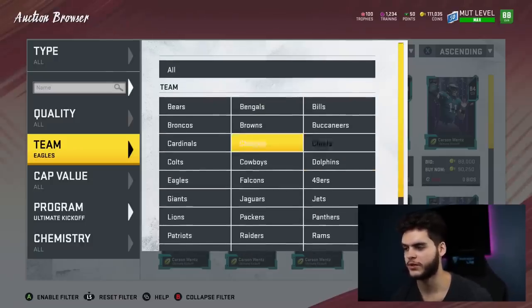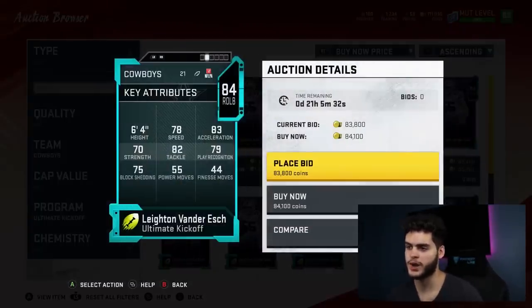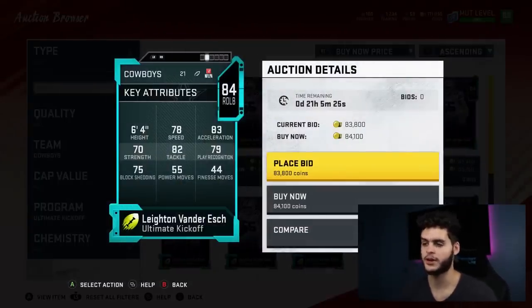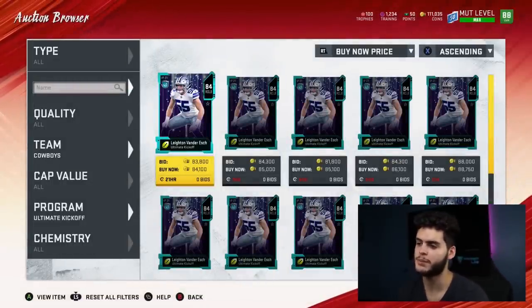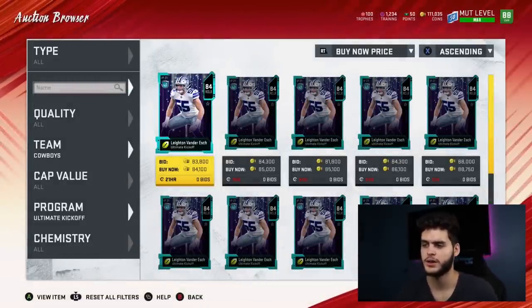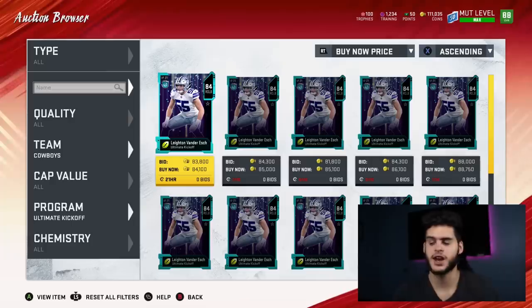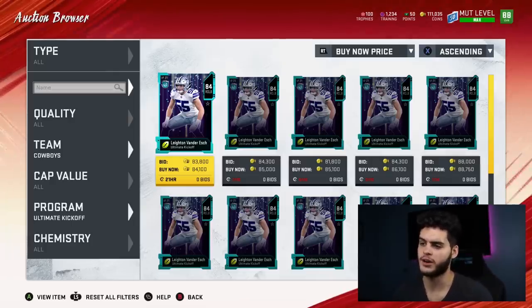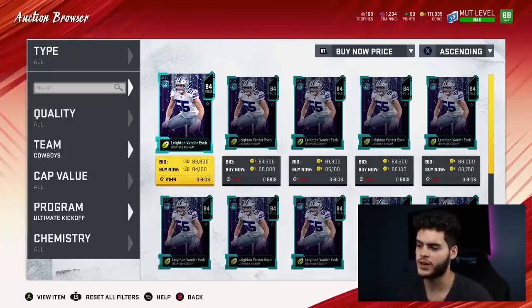A team I really like is the Cowboys — their card is Leighton Van Der Esch, a user linebacker with 78 speed and 82 tackle. His stats are tough right now but once they go up he'll be a big user linebacker. The Cowboys should get at least 11 wins — maybe 12 and 4 if they beat the Eagles twice. Leighton Van Der Esch had a 93 overall playoff linebacker card last year, so this falls right in line, and he'll be one of the quicker ones to get there.